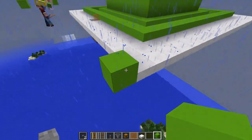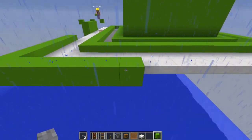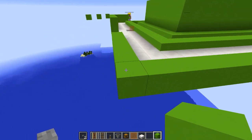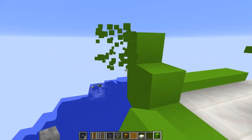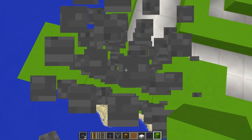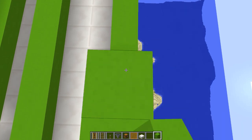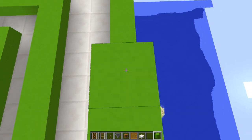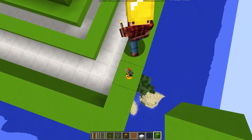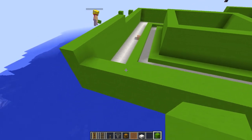After the double ring of half slabs, we go back with a full block all the way around, and this is going to be a total of three tall — actually, we want to take it four tall, not three. Four tall as shown in the picture. This just gives you a place to stand on the inside; basically this is safety railing, though you could leave it open in theory.